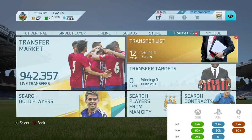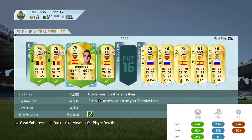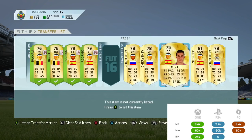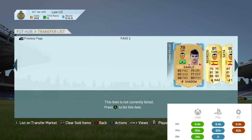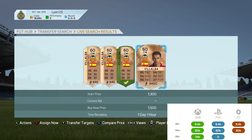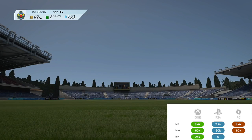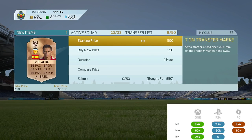All these players probably took me around an hour to an hour and a half depending on how long they took to sell. We then picked up a left wing Cherishev, a left forward Cherishev, a right forward Santamina, CAM Negredo, another left wing Cherishev, a centre mid Danilo who's actually a CDM — and CDM to centre mid cards are quite expensive. Then we got a bronze Valencia player, Villalba, for 850, listed him up for 1.4k and made some decent profit.